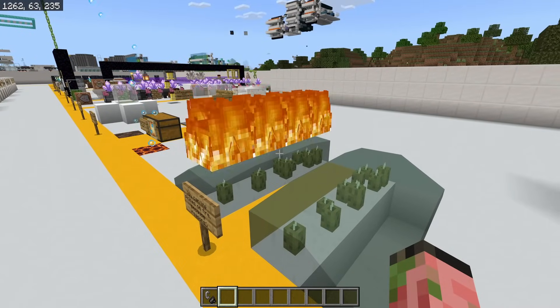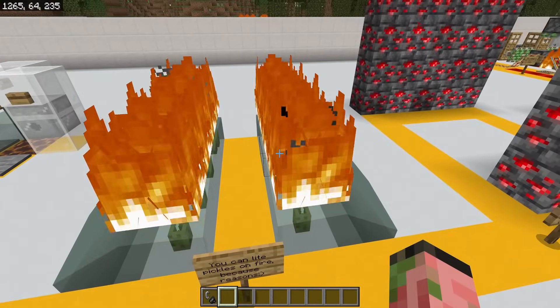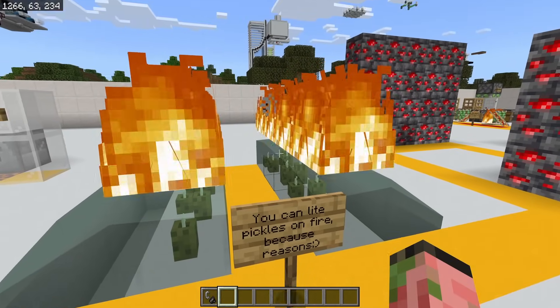This next illegal block is pretty straightforward — you can put pickles inside of water and then light those on fire, so you can have fire that's on water, or water that's on fire.